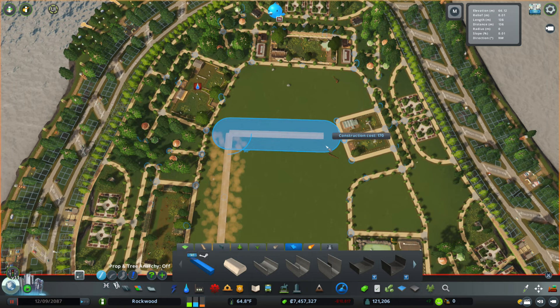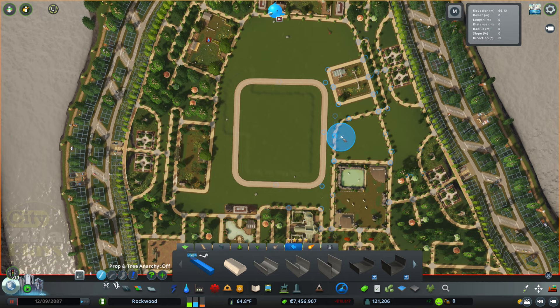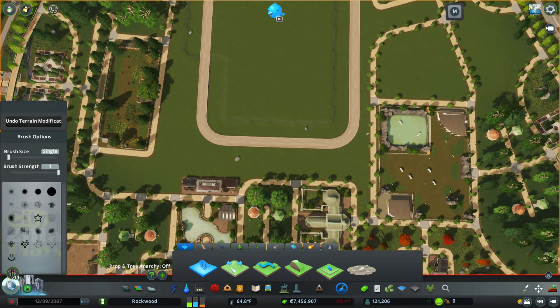So I wanted to first utilize the quay anarchy and kind of have this come over here and go like that. I wanted it to be square but also big enough to house the enclosure, so I think right there looks pretty good. We're probably going to mess around with some of the paths to get it to fit a little better.